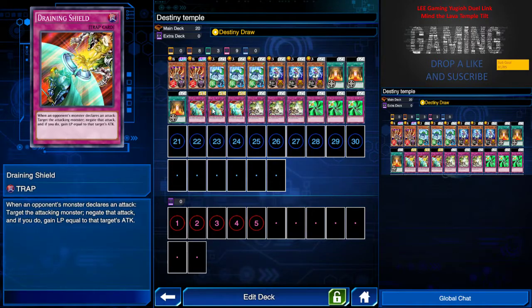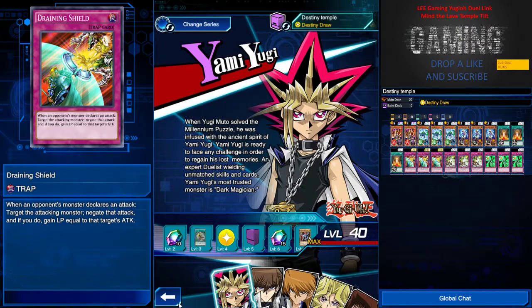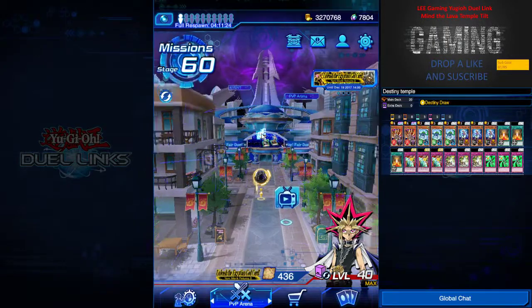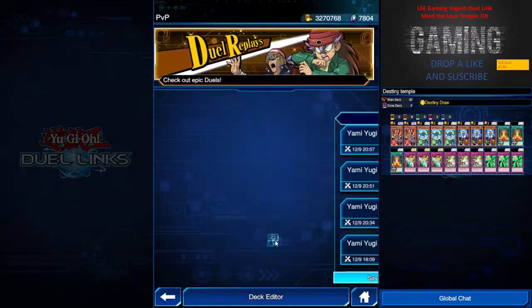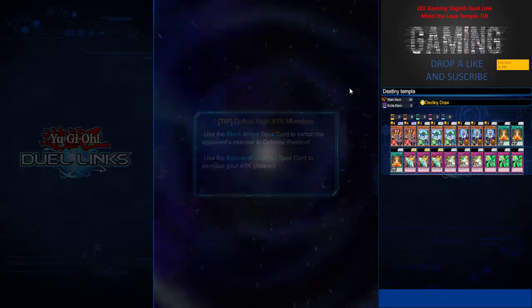We also have Enchanted Javelin. Pretty much this deck is free to play and all you need to do is get Draining Shield. If not, you can get any other cards that allow you to negate attacks or gain life. You can mini-build this deck as well. Without further ado, let's go on to the replays. I've won about a few games with this deck, including against Cyber Angel, Mag, and Ninja.